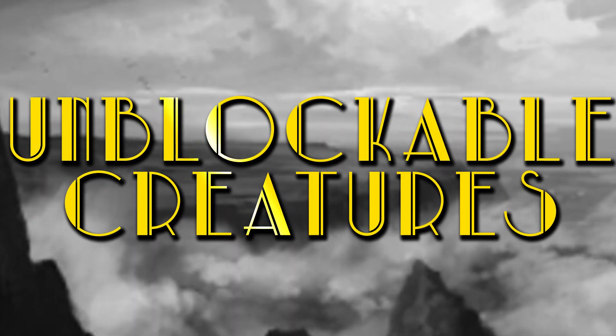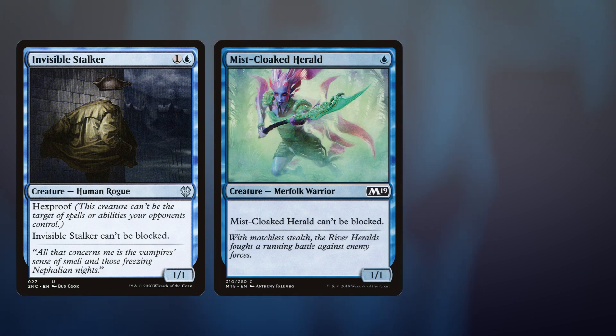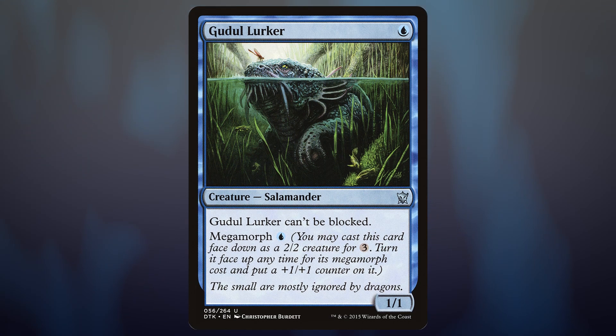Invisible Stalker is probably the face of all unblockable creatures, even though you can't even see his face — a little bit of irony there. Can't be blocked. Hexproof. Put a bunch of counters on this and the game's going to end pretty soon. Mistcloak Herald, same deal. Slither Blade, another unblockable creature. Duel Lurker is another one-mana 1/1 that can't be blocked, but the Megamorph gave me an idea.